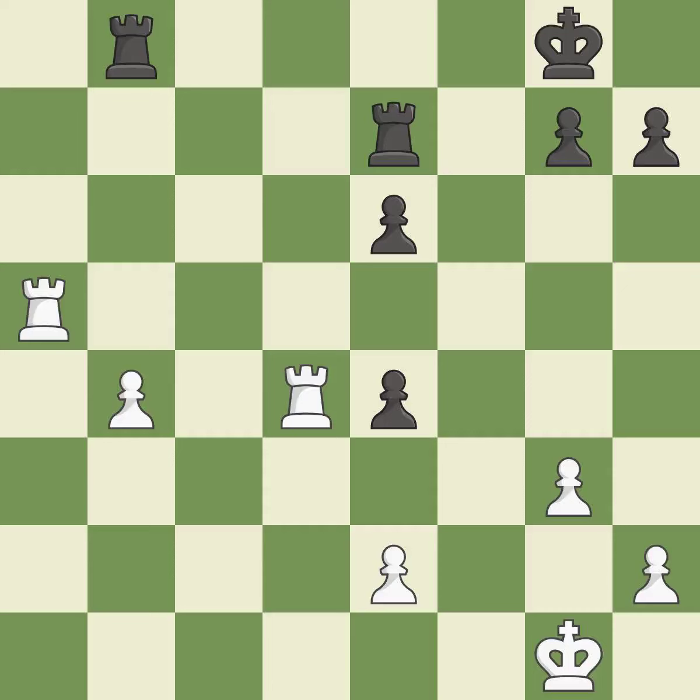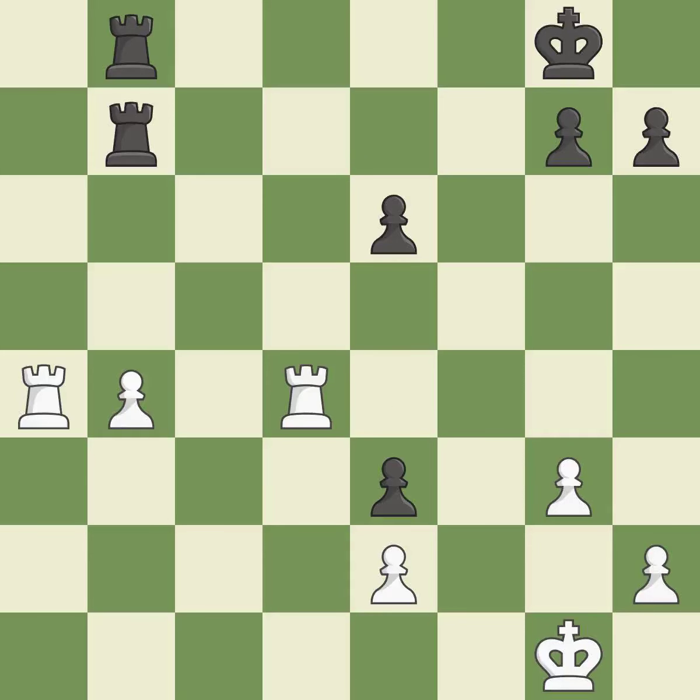The moved pawn advances toward its objective — ideal. On the file, the rooks are strategically doubled and forcefully combined — ideal. The pawn is now adequately defended. This is the only move that works — a great move. The pawn is now in a safe position. This misses a chance to move the king out of the rear rank and activate it — incorrect.